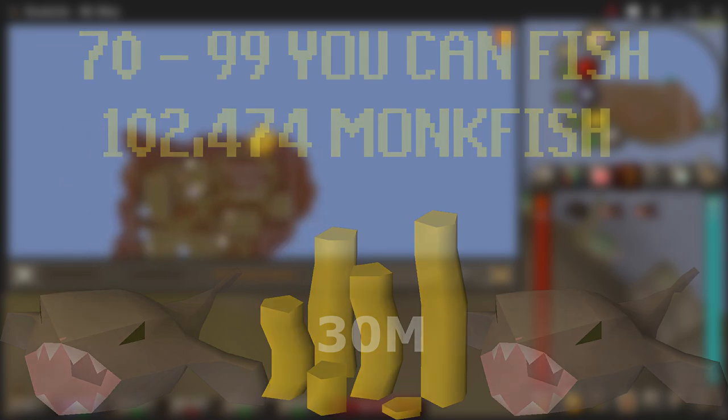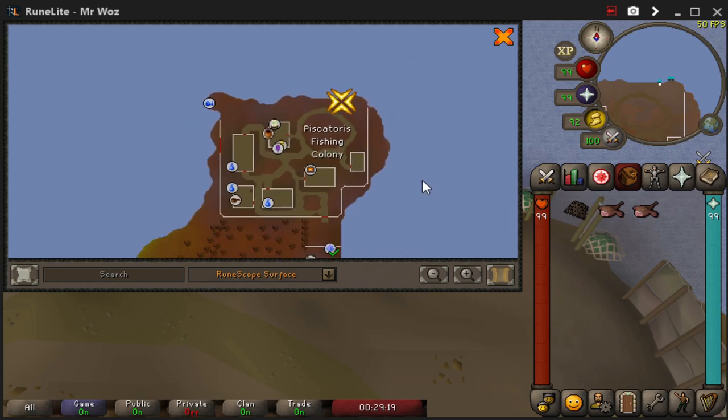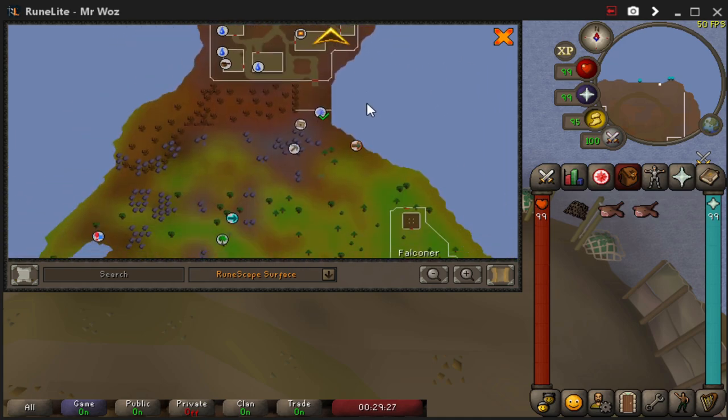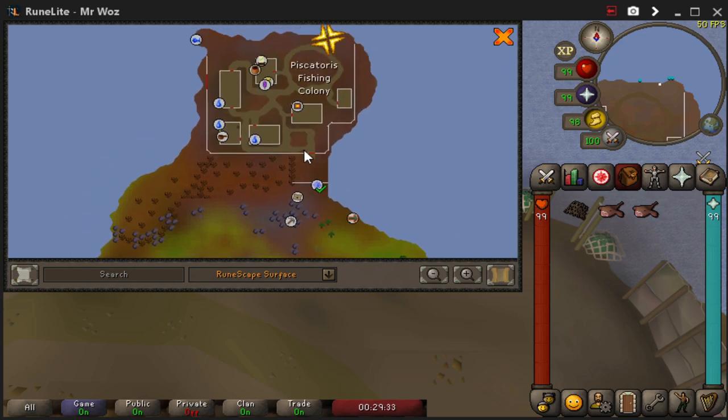There is a close bank nearby, as you can see just here. You're going to need a small fishing net. If you don't know how to get here, you can use a teleport scroll to Piscatorius — just go through the little underpass through the door and you're there. You can also use the fairy ring code AKQ. Those two are the best teleport options.